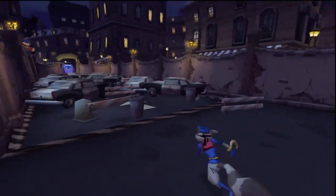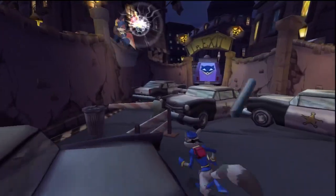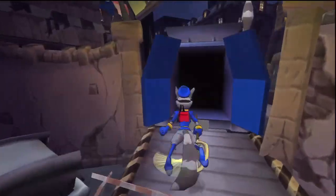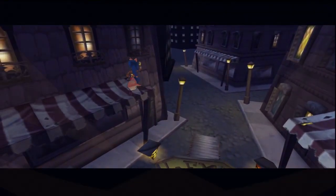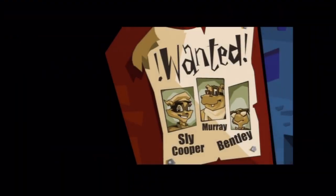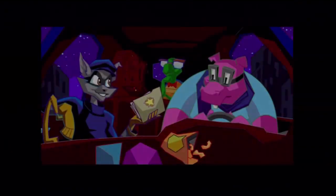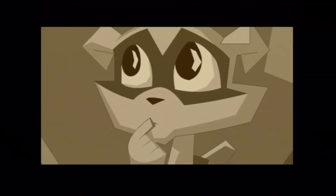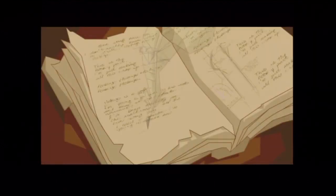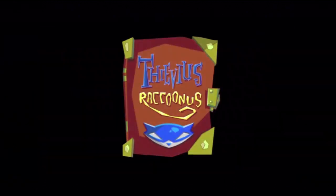The player notes they forgot some coins but will find enough on the way. After escaping Carmelita, Sly narrates: 'Once again, my gang and I had given Inspector Carmelita Fox the slip. Finally, the secret police file I've been searching for all these years. With this, I could avenge my family and regain possession of our most valued treasure.' He begins the backstory: 'I come from a long line of master thieves who kept all their secrets in an ancient book — the Thievius Raccoonus.'